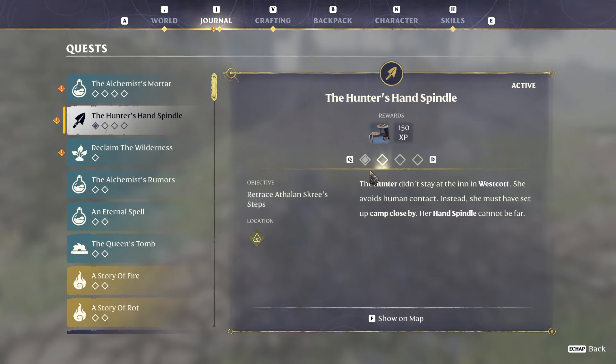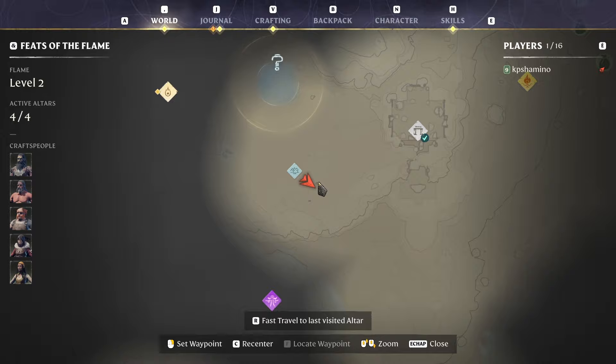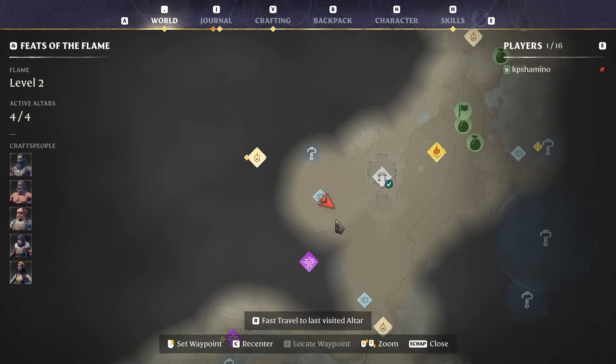You can see you need to do four parts of it. The first part: you need to come here - it will be on your map. I already did it, so normally you get the question mark on your map.